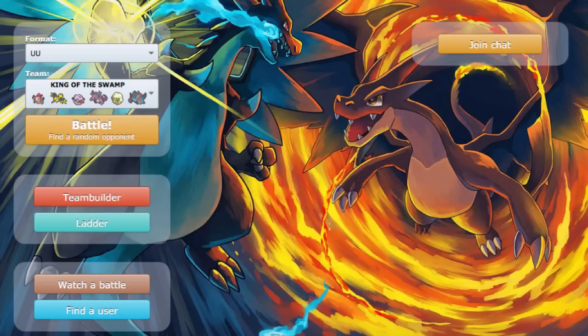Hoopa is a spin blocker — good Pokemon, Psychic and Ghost type. Since they're suspecting Hoopa Unbound in OU, I figured I'd play around with regular Hoopa in UU.